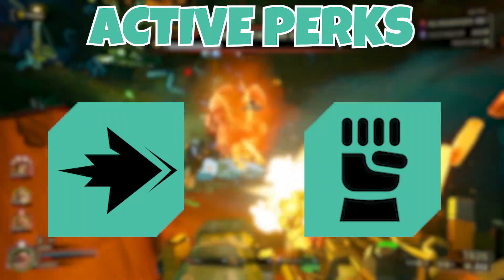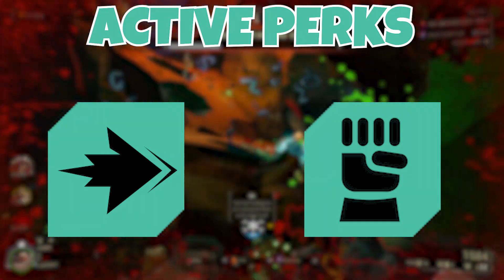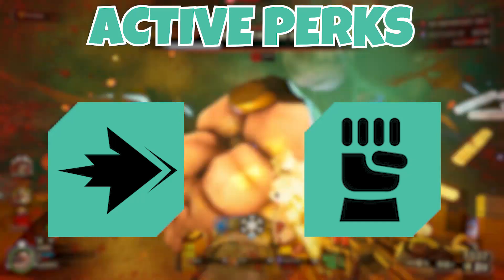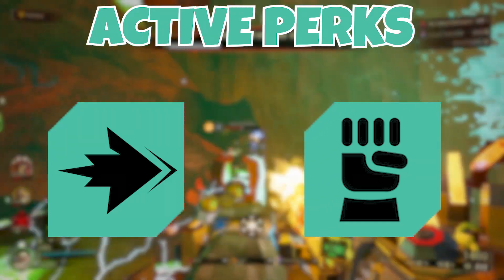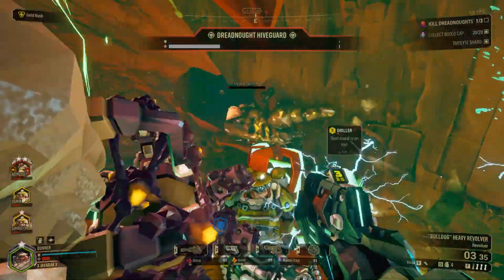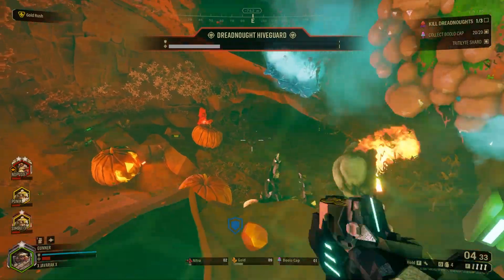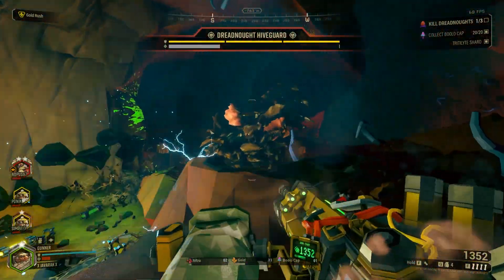The second active perk choice is Iron Will, for pretty obvious reasons. Since we will be very close to enemies, we have a good chance of going down, sometimes in relatively bad positions. This allows us to either save ourselves directly, or put us in a better position for our teammates to revive us if we go down in a bad spot. Again, these are just what I have been using in my experience, so if you want to try other perks, by all means use whatever is most comfortable.